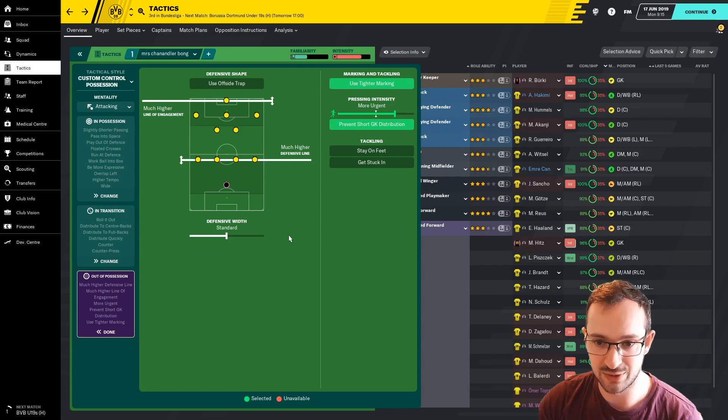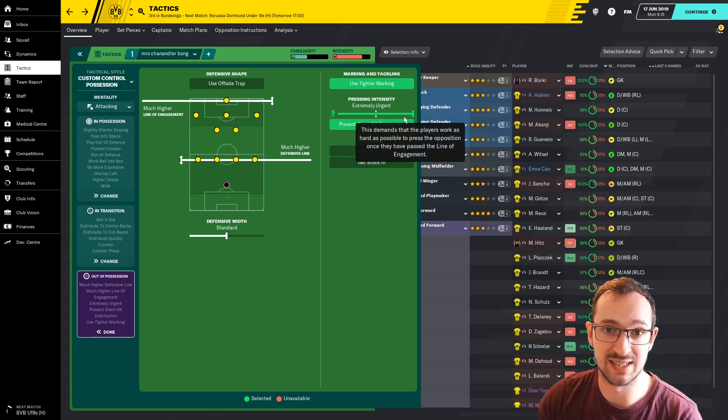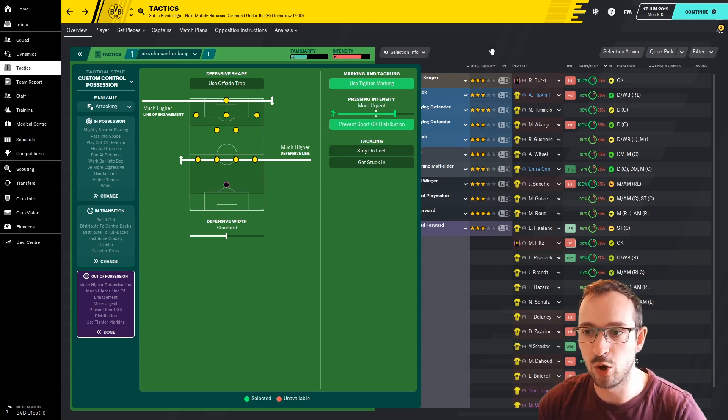Out of possession: a much higher line of engagement and a much higher defensive line, with standard defensive width. You're keeping defensive width pretty normal - no offside trap. Tighter marking is on, and more urgent pressing intensity, so you're going after the ball more but not so urgently that players are well out of position. Because your line of engagement and defensive line are higher, you're already further up the pitch when you win the ball back. There are no free kick or corner instructions with this tactic.